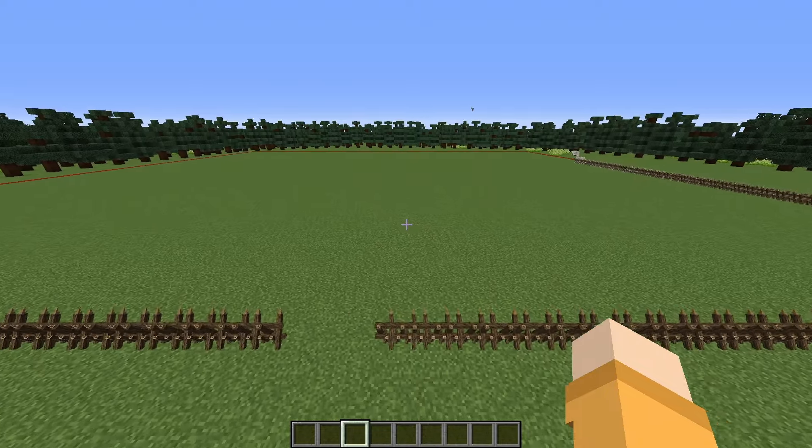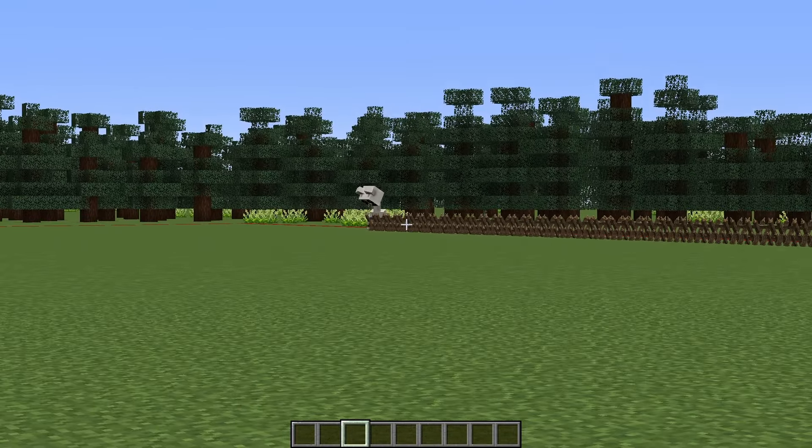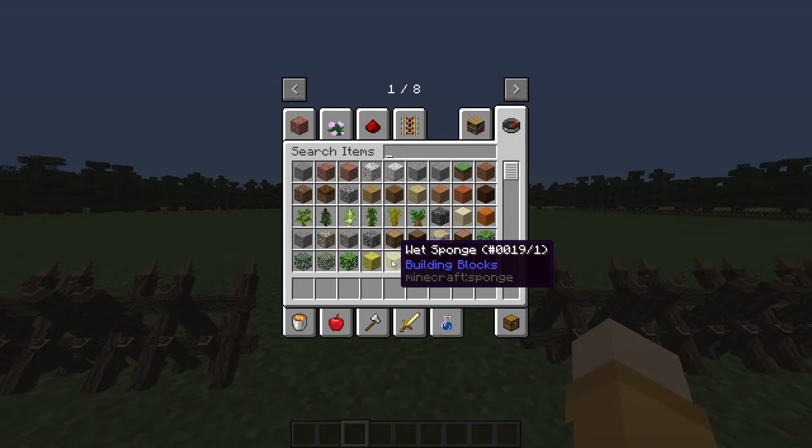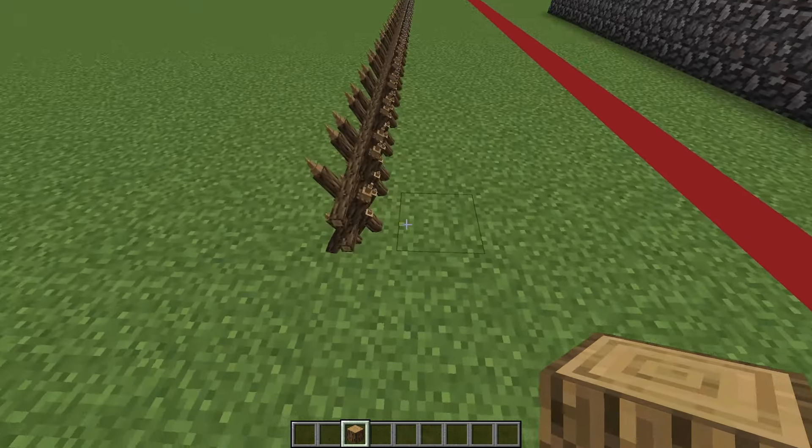Doesn't look too bad, except for Smiley Cat — it's kind of just parkouring over there, kind of speed walling. So we're gonna get started with a cool... let's make a tiki base, or I guess, like, a safari base.